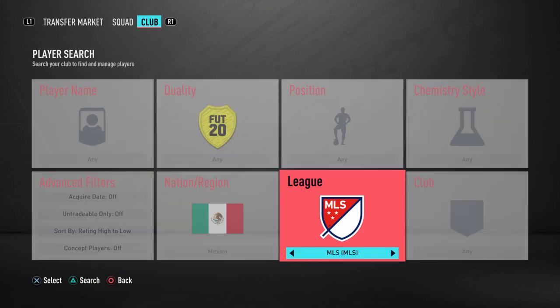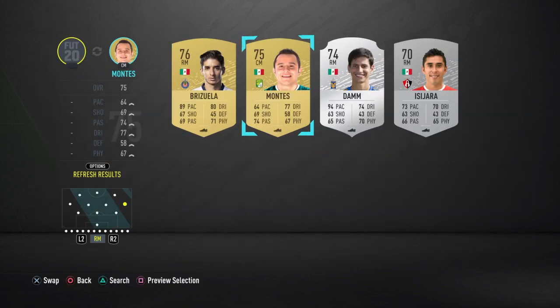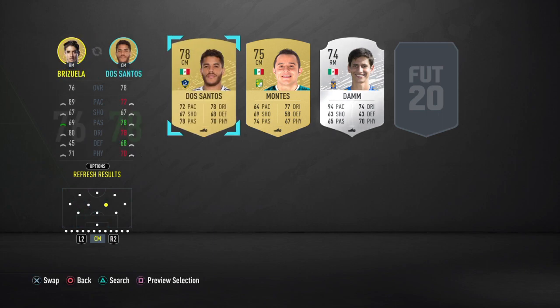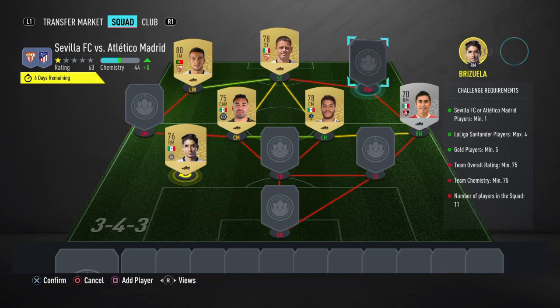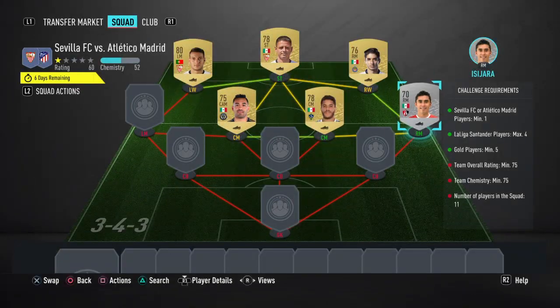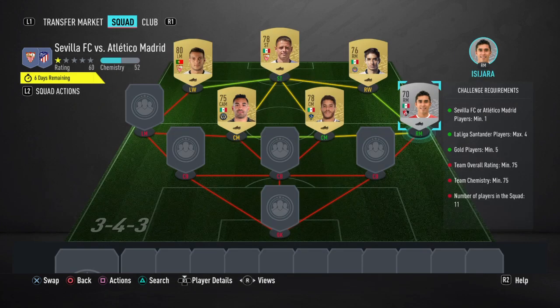We're actually going to have two right mids next and they both play in the Mexican league. This man is called Brasuela — 350 coins, bid for him, very easy to get. It's also going to be Jesus Isara — 150 coins, bid for him, no competition whatsoever.